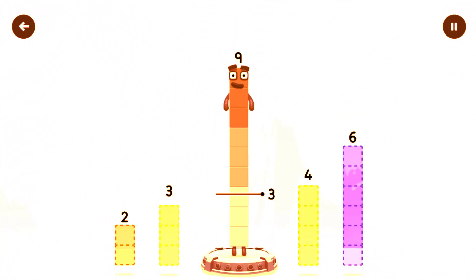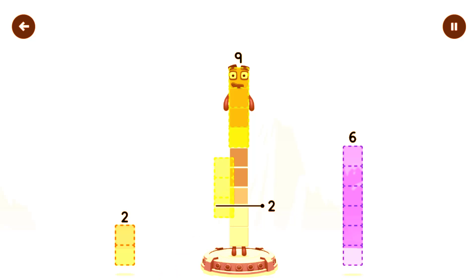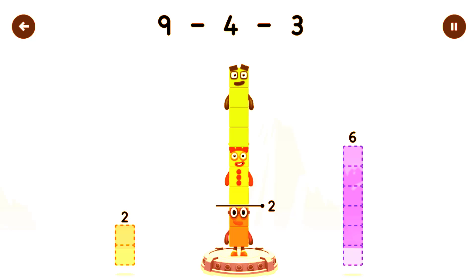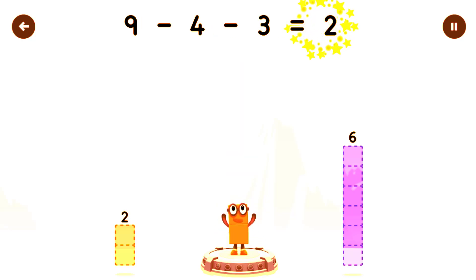Take number blocks away from nine to leave two. Four, three, nine minus four minus three equals two.